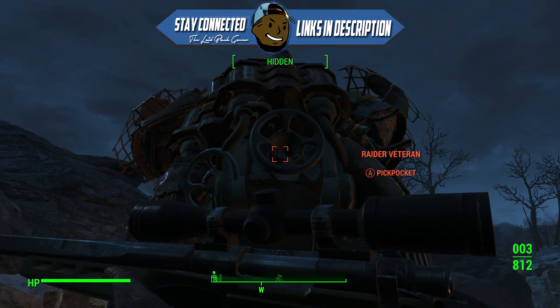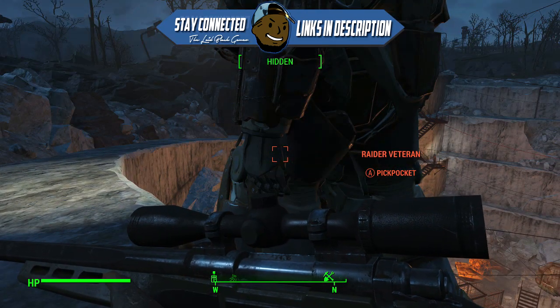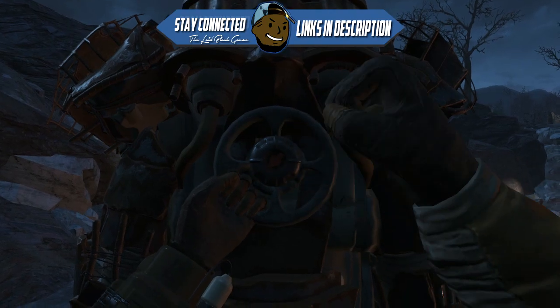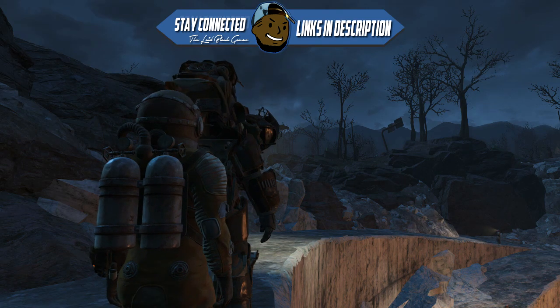If you did it correctly, there will be two power suits there. As you can see, the Raider Veteran is still there and there's also another power suit. I did take his fusion core from last time, so I'm just going to use that same fusion core, put it back in his armor, and I'll be able to take his armor while he still has his armor on.